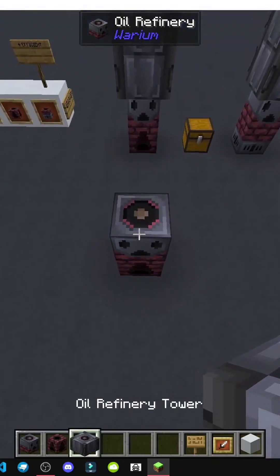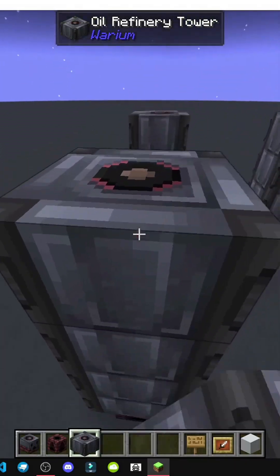So what we do is place the firebox, put the oil refinery on top, and add four oil refinery towers.